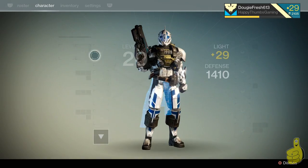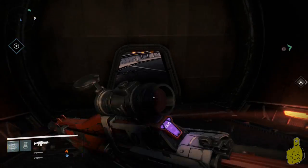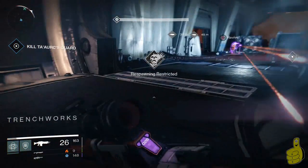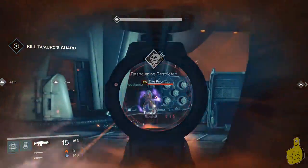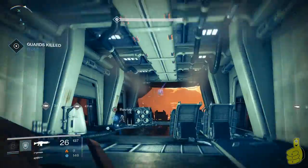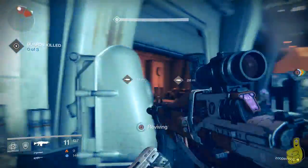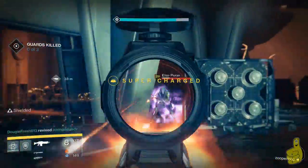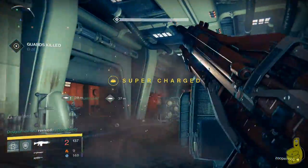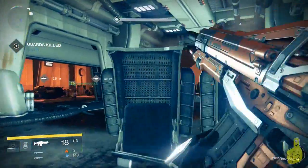I'm going to switch back to Blessing of Light — that's the ability that gives you a shield when you walk through it. That blue force ability the Scions use is ridiculous — it almost one-hits you. You have to be very careful around Scions because they will basically one-shot you. Stay back and take them out one at a time.